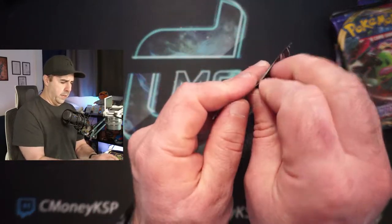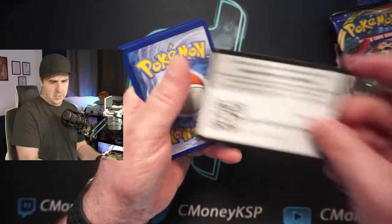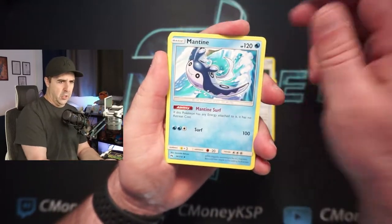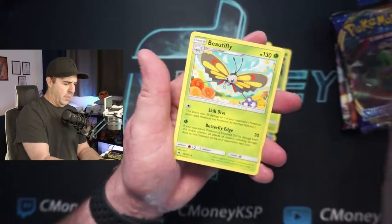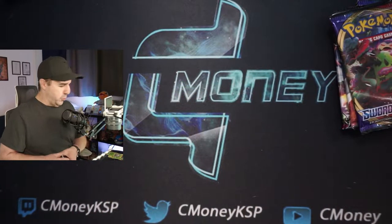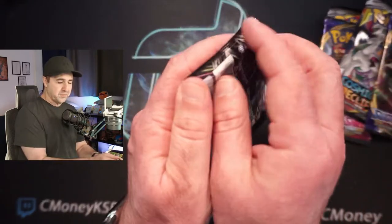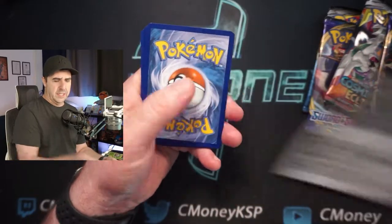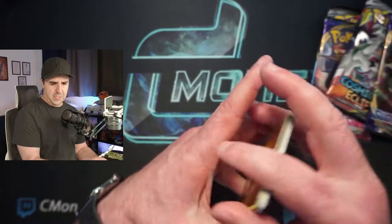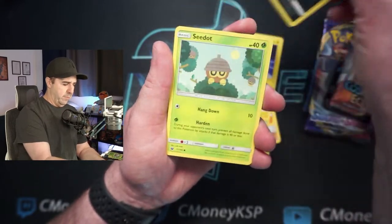This is a Lost Thunder Pack — again a set that I never opened. I never opened up this or Celestial Storm actually. So there is a code for you. So I hope you guys are doing well. If you are new here, my name is Colin, I also go by C-Money, and I am opening up Pokemon cards on Mondays, Wednesdays, Fridays, and Saturdays, with the occasional bonus video. I would love for you to subscribe if you are new. We're going to save Cosmic Eclipse and Sword and Shield for the end.